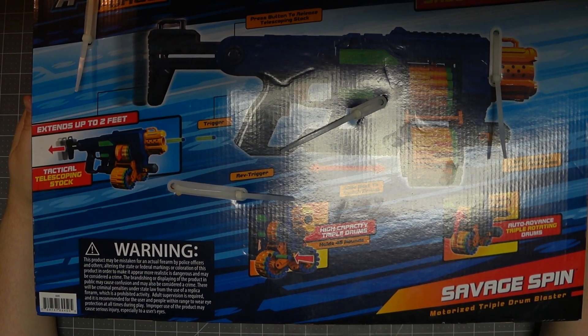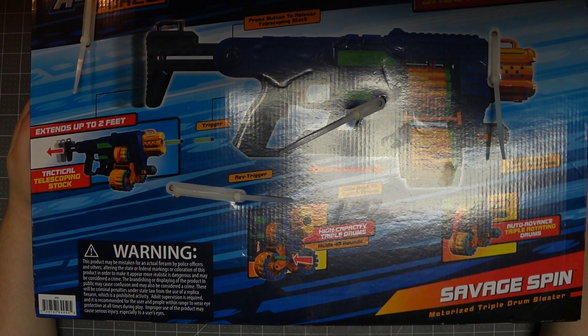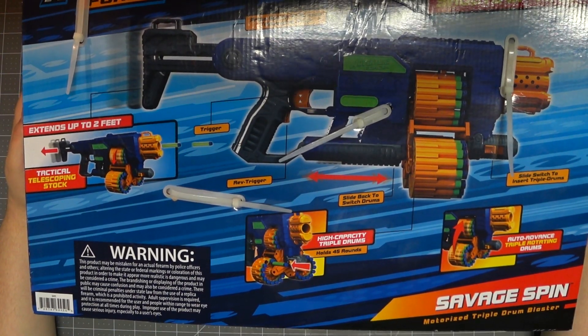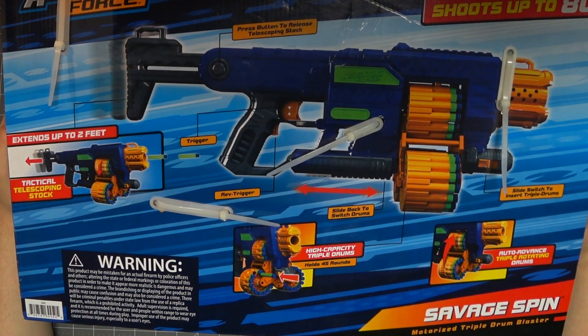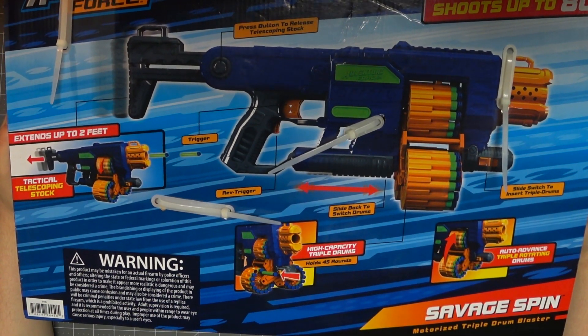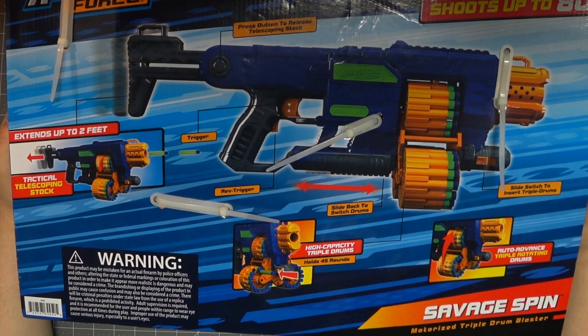You press a button to release the stock. It has a trigger and a rev trigger. You slide back to switch drums — basically pump it back and forth to switch them. High capacity triple drums, 15 darts each, which is pretty exceptional. And with something like this you could easily rear load it, though I doubt it's built for that — it would be really easy to fit rear loading slots.